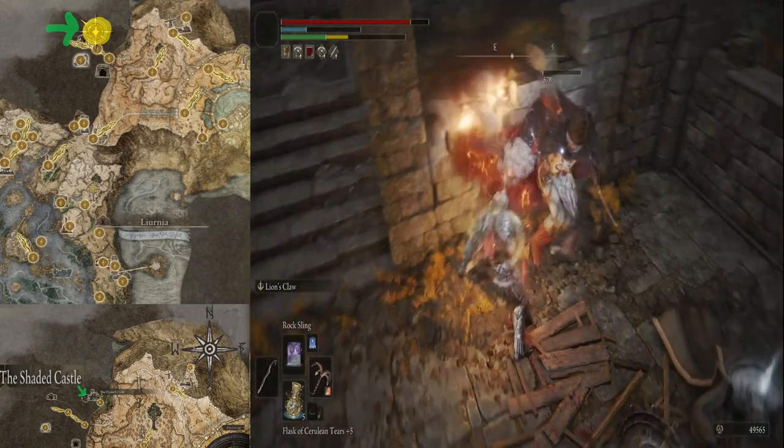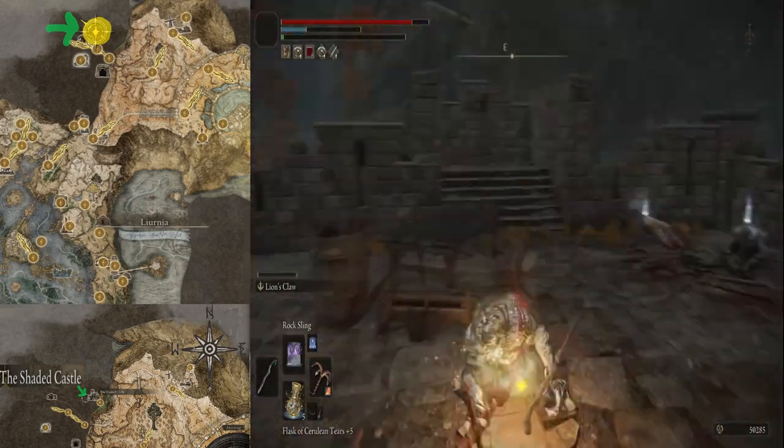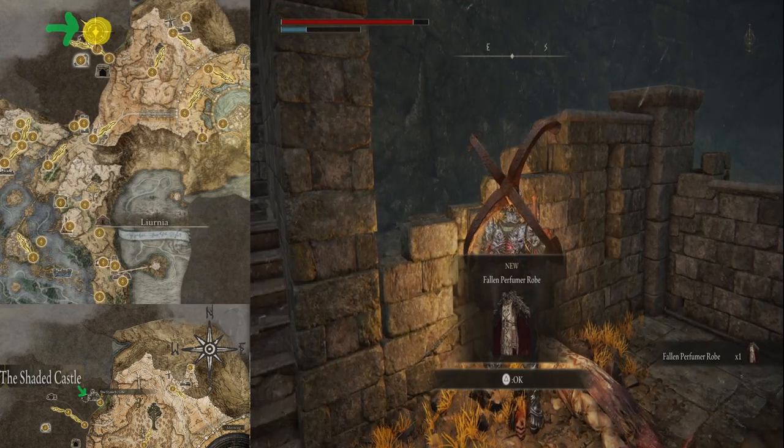Then of course, after knocking it out, if it drops that loot like it does right there, you will have the Fallen Perfumer Robe.